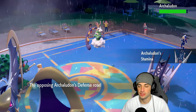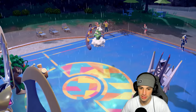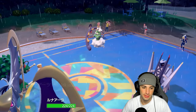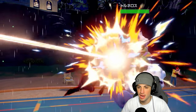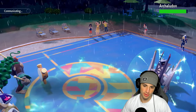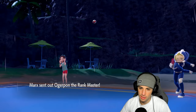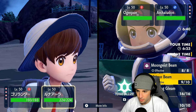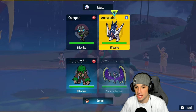He switches Kyogre out — it's gonna be Archaludon, so he gets a Stamina boost while I get my special attack boost with Meteor Beam, which is really good against Archaludon. He goes for the Taunt thinking I'm going for Calm Mind, but instead I use the Power Herb Meteor Beam — bye bye, Focus Sash or not, you're just gone. No Tailwind gets up and that's a big time play.